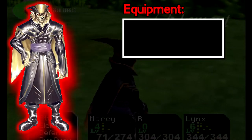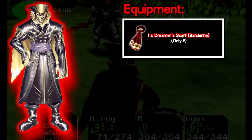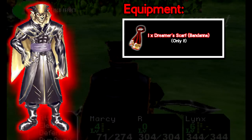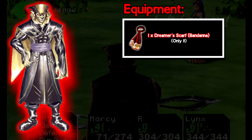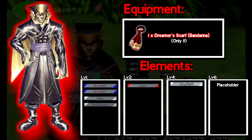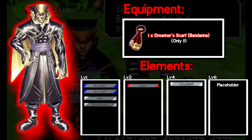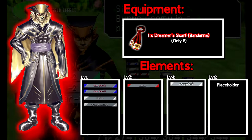For Lynx, the only important thing equipment-wise is that we have exactly one Scarf on him for the stamina — you can have other things on him as well. For elements: on level 1, Lynx has two Cure Pluses, a Revive, and a Weak Minded. On level 2, he has our red attacking magic element — I have Inferno listed, but Fire Pillar also works. On level 4, put Magnify on him, and on level 6 you want a placeholder so we can build up to level 6.